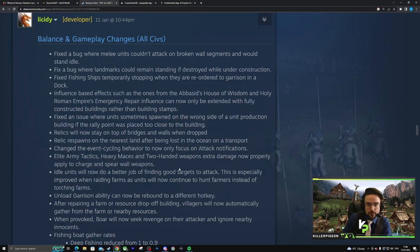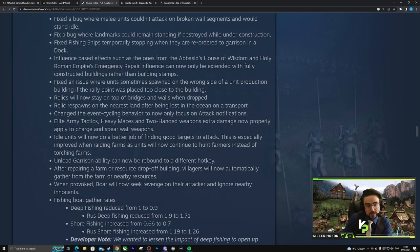Fixed an issue where units sometimes spawn on the wrong side of a unit production building — hopefully they've changed it so you can choose where units garrison out of. Relics will now stay on top of bridges and walls — so previously you could walk up a wall with a relic, die on the wall, and it would fall through. Relics also now respawn on the nearest land after being lost in the ocean on a transport ship. Changed the event cycle behavior to now only focus on attack notifications.